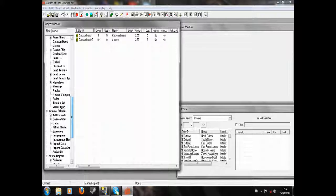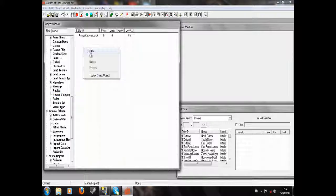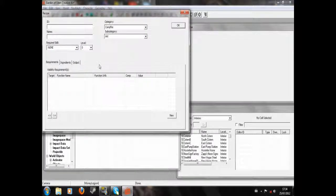I'm going to scroll down to Recipe and right click New. In the ID, I'm going to want to give my recipe a unique ID, so we'll call it MyRecipe. And now the name, we're going to call it Snacks, because that's what's going to show up. The category — this is where you select your category. This one's going to be Campfire, so that's where it's made rather than Reloading Bench or Workbench. You'll change that based on what it actually is you're making.